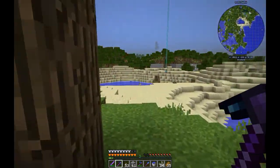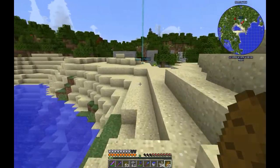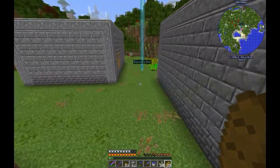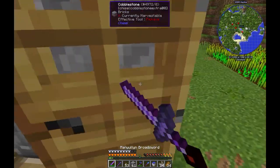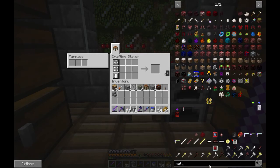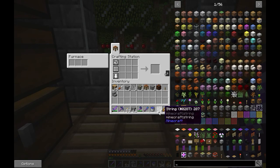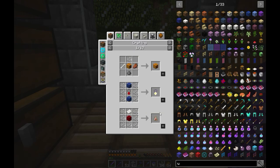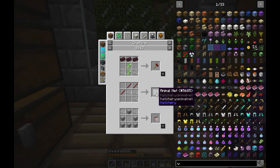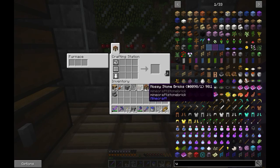Let's go back and create this net - I don't know what it's called, I always forget that name. Let's see... that will be something like 'net'. Let's find it like this. Here we go - Animal Net! I knew it. So for that we will need three string and three sticks. That's easy.